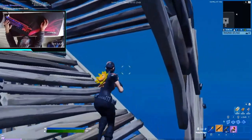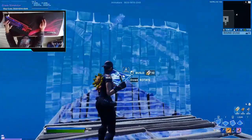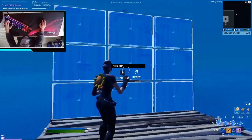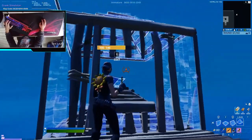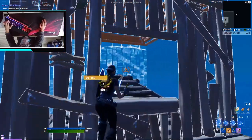Perform a side jump and catch yourself with a floor, place a wall on your left, and now add it to the middle tile and place a cone. Sometimes someone will end up right in there so you can just piece control them like this and get the kill.